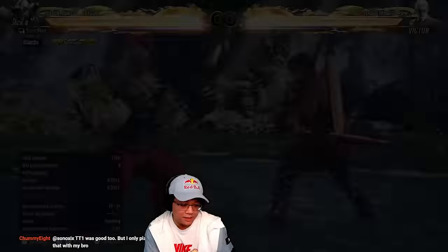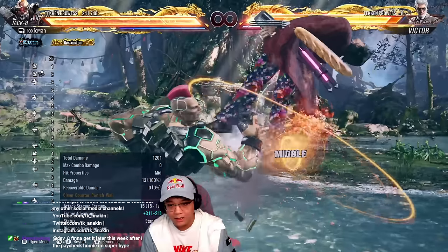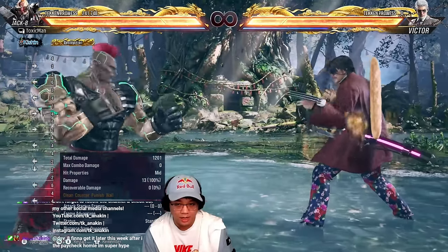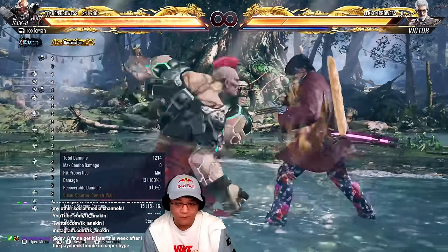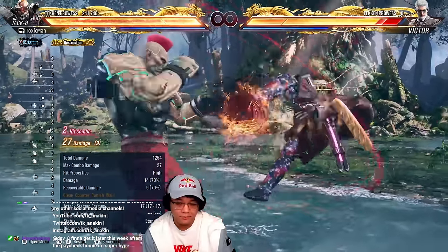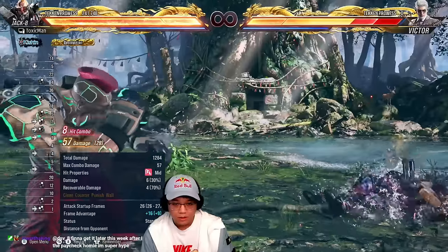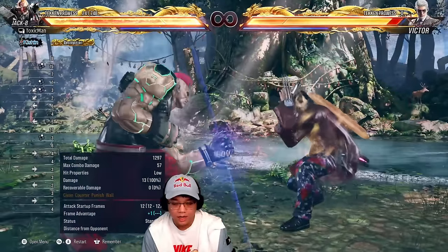The last move that I think is very good with Jack — it's not something you use in neutral or on incoming, but it's the number one punisher he's got with great range: down four two. It leads to a combo, whatever combo you choose.